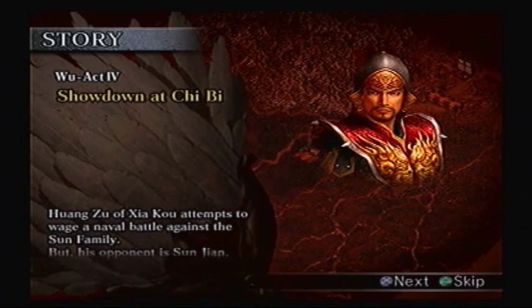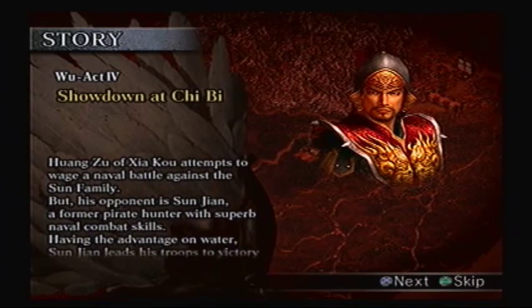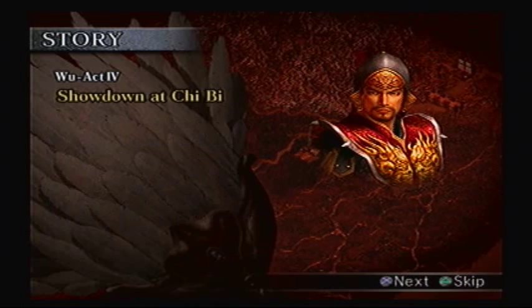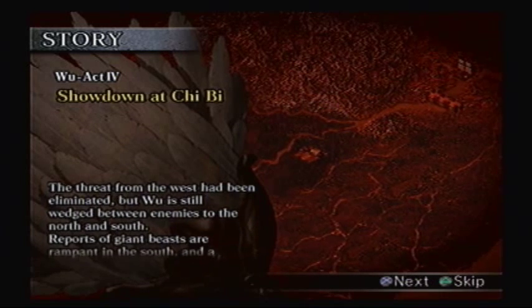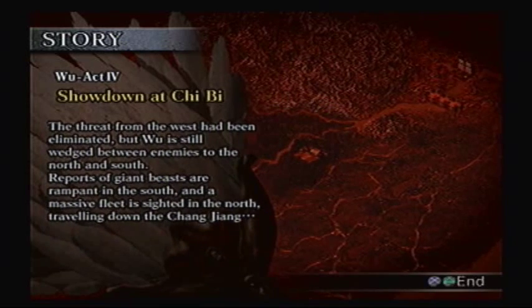Wang Zhu of Jiaqo attempts to wage a naval battle against the Sun family, but his opponent is Sun Jian, a former pirate hunter with superb naval combat skills. Having the advantage on water, Sun Jian leads his troops to victory over Huang Zhu even though he battled on the ground most of the time. The threat from the west had been eliminated, but Wu is still wedged between enemies to the north and south.